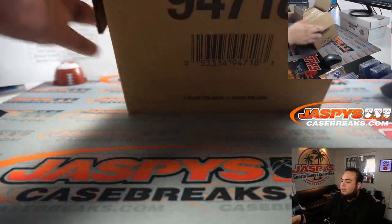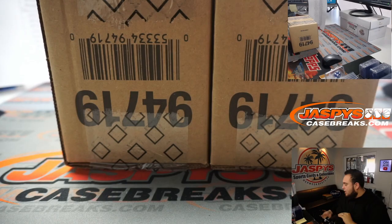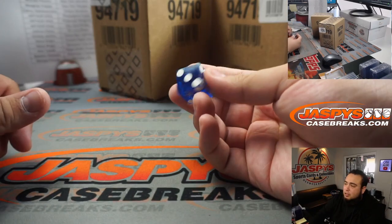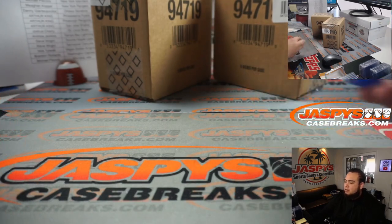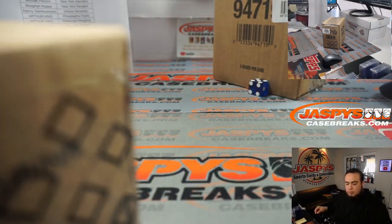So there are two cases in here in a master case of five boxes each, so let's quickly roll a die and see who's going to be getting which case we're going to be using here. One through three for the left, four through six for the right side. Rolled a five, so this will be used for Pikachu number two.